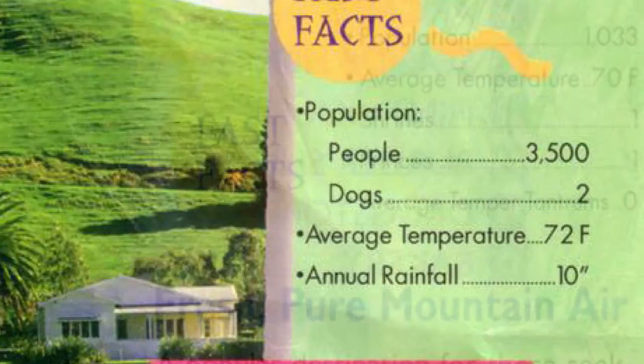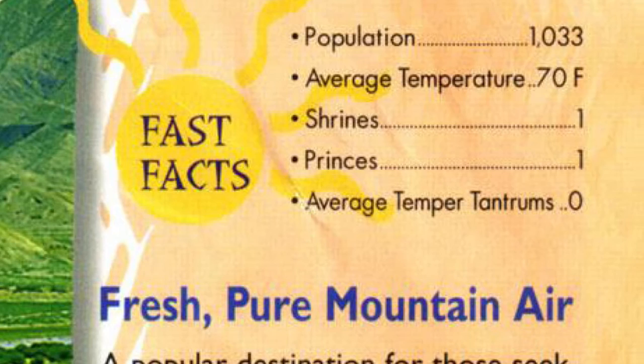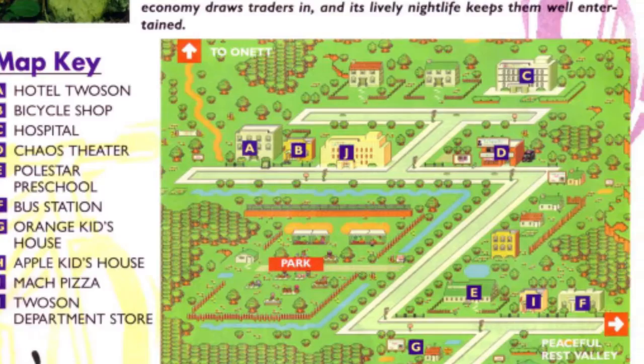For example, in Dalaam, you have your population, average temperature, shrines, princes, and then your average temper tantrums — which is zero, because everybody is just so calm. But as a guide, it is insanely detailed. Every town you get to has these travel steps that tell you every major point you need to hit to get through the game. There are also big, bright, colorful maps with a map key telling you every single place of interest, with really nice touches to make each town feel very unique.